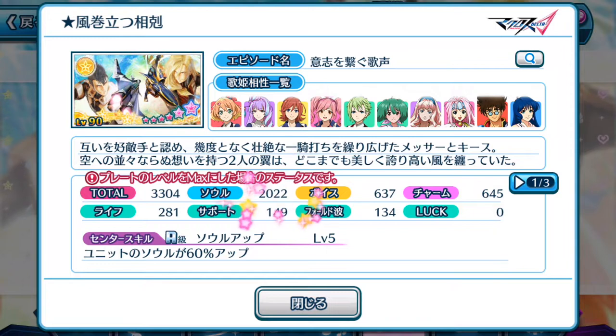High focus on soul, while voice and charm are as low as they should be — not lower. We've recently seen some episode plates where they transfer some of the points over, where maybe charm is a bit higher than voice and voice ends up being like 500 or something. So this plate is pretty well balanced, focused on one particular stat as it should be.